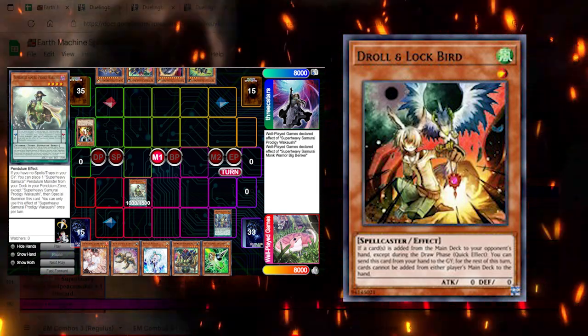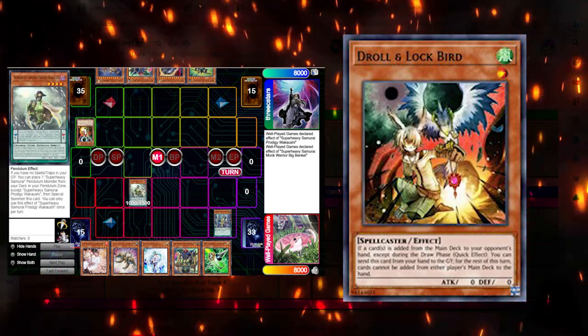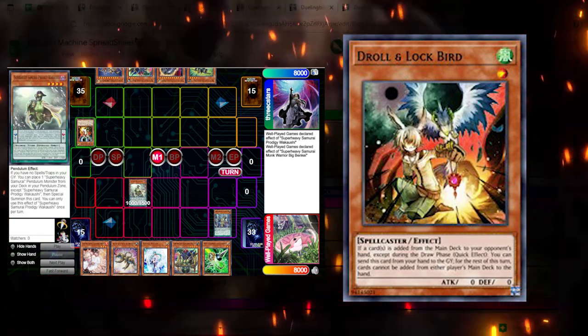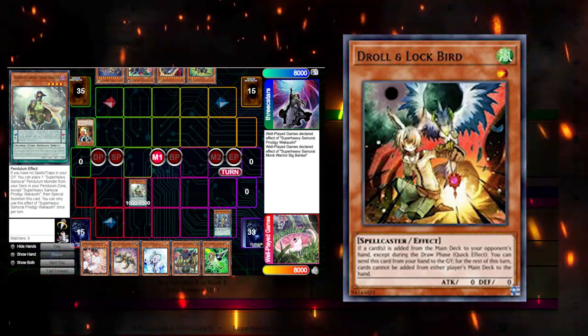It's sort of like Castura and playing into the Nib, because usually Super Heavy doesn't have to worry about the Nib. The Nib is usually ineffective against them because they build up a pendulum scale and they already have Soul Piercer either in hand or grave to be revived by a Scarecrow. Droll is honestly the best way to hit Super Heavy Samurai.